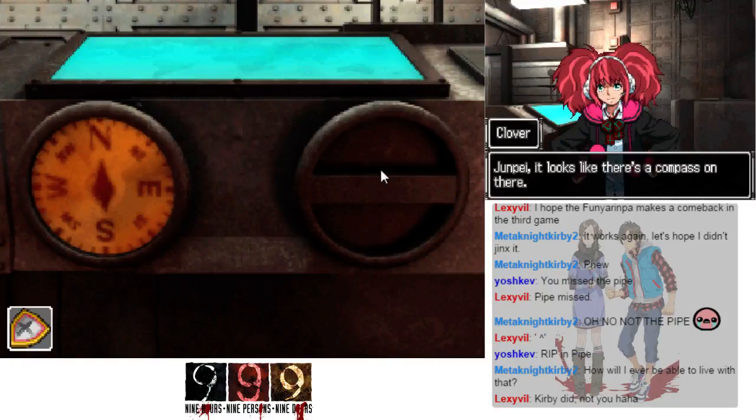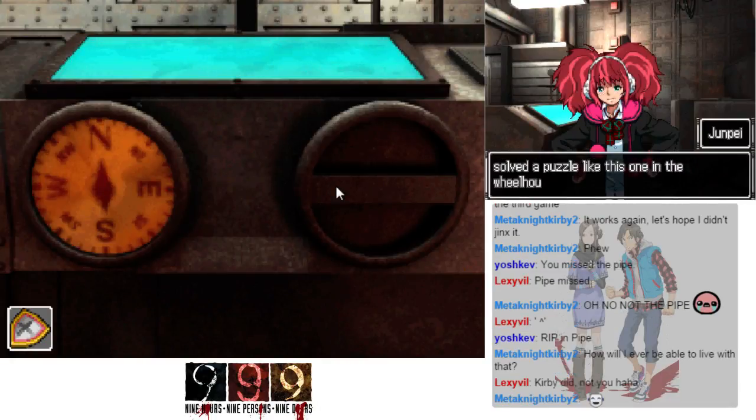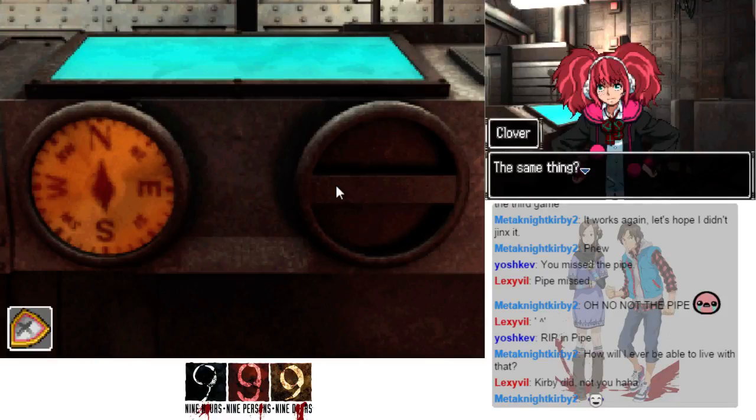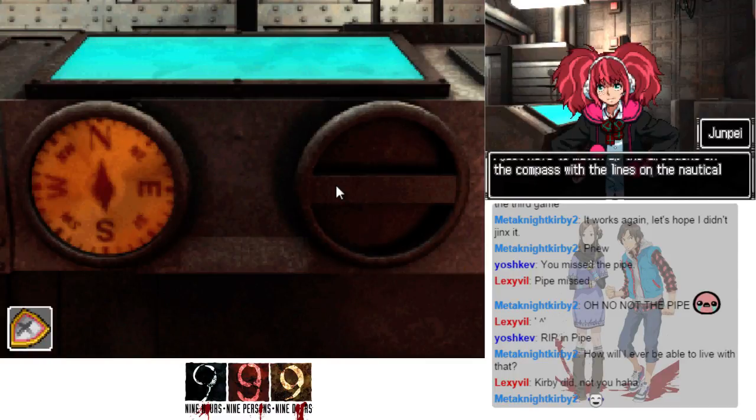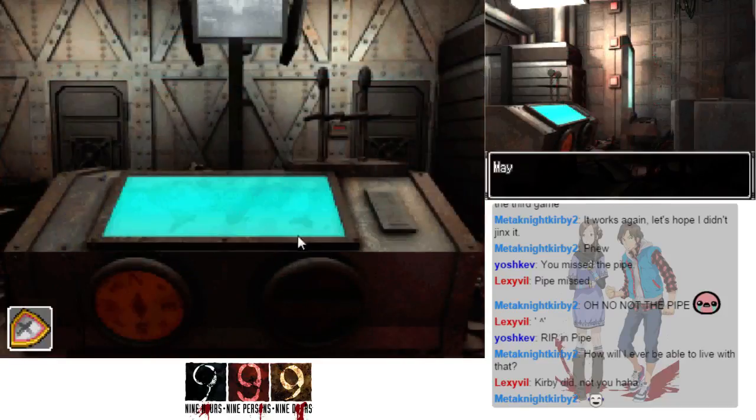It looks like there's a compass on here. I guess you weren't there, Clover, but I solved a puzzle like this one on the wheelhouse. I just need to do the same thing here — match up the directions on the nautical table to the compass. I used the steering wheel on the wheelhouse, but this time I'll use the wheel attached to the side here. If I just touch the directions on the compass it'll turn to that direction, then I press stop when it's pointing where I want.